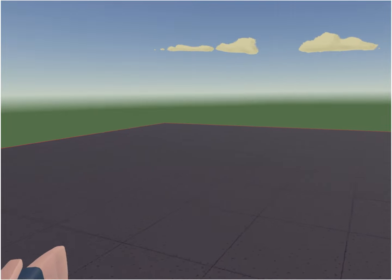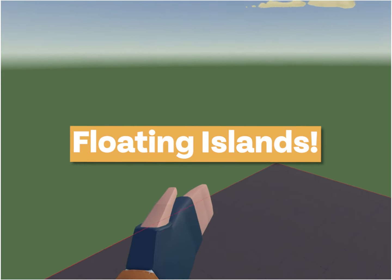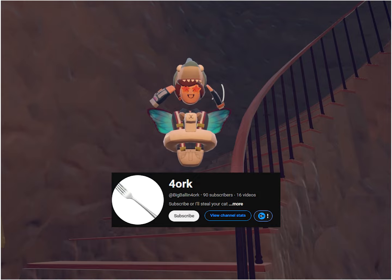Okay, so I'm making a floating... shit, what was I making again? Floating islands. I'm going to start by doing the terrain. I followed a really easy tutorial by this guy called Fort Orc that taught me the basics of Rec Room terrain.